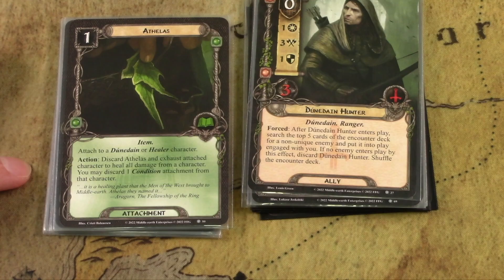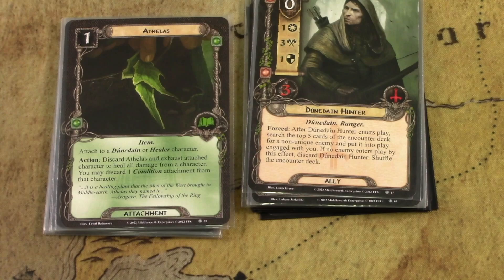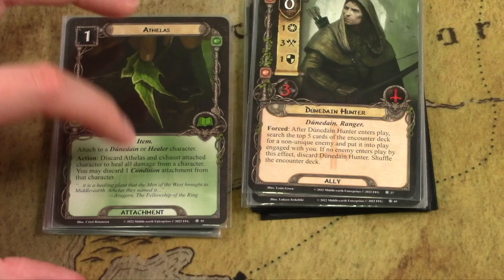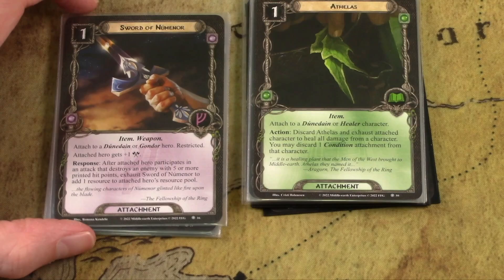Othalas can be used in lots of different decks. It's a healing card, similar to Lembas, that heals all damage from a character and lets you discard a condition attachment. There are not many condition removal cards in the game — you get one in the core set and maybe one doomed event in the fourth cycle. These cards are hard to come by, so Othalas is very useful for that, especially in a Dunedain deck where you're taking a lot of shadow cards and need healing.